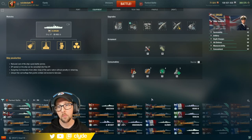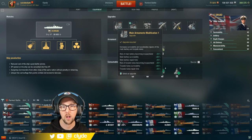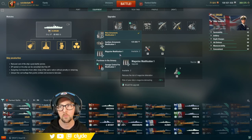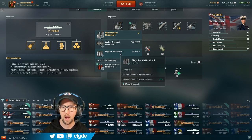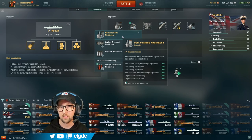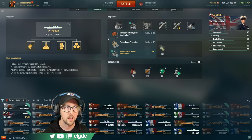When it comes to upgrade modules, I run Main Battery Mod in slot 1. I could see an argument for Magazine Modification because of the increase in rarity of detonation flags, but I'd rather run Main Armaments Mod because it keeps my guns from being incapacitated. There's only one armament and only two turrets on this ship — if one gets knocked out you're 50% less effective — so Main Armaments Mod 1 is the way to go.